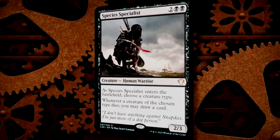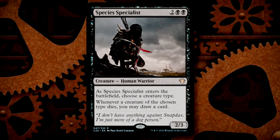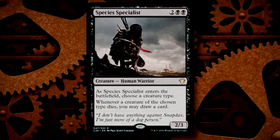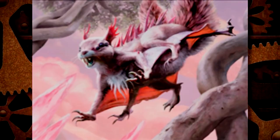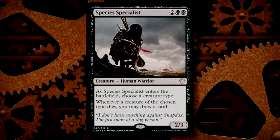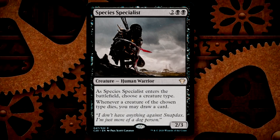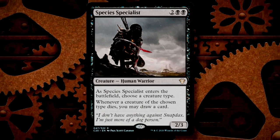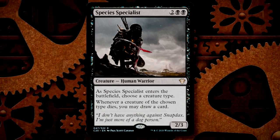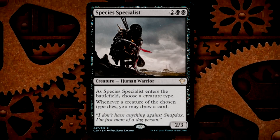At number 4 is Species Specialist. I like this for one main reason — it doesn't specify tokens or non-tokens. When it enters play, you pick a creature type — Squirrels. Then whenever a creature of that type dies, you may draw a card. It doesn't matter if it belongs to you or not, it doesn't matter if it's token or non-token. This can be especially useful in token decks that sacrifice a lot of tokens. Aristocrat decks will love this, and given it's both human and warrior type, both tribal decks of those types are going to love this thing.